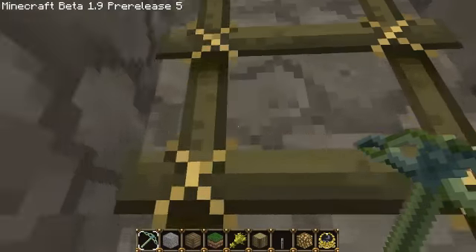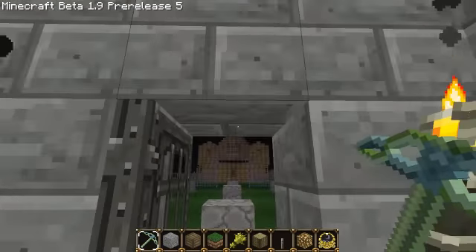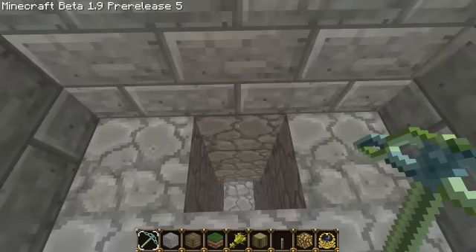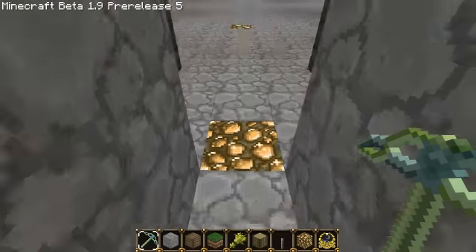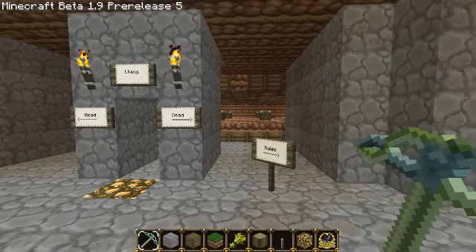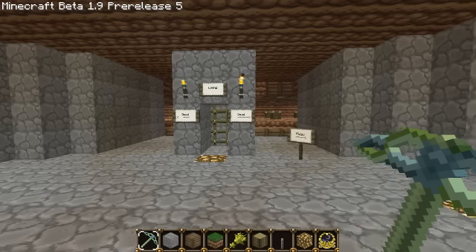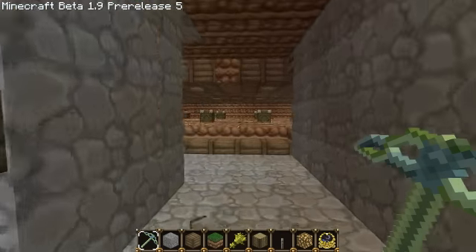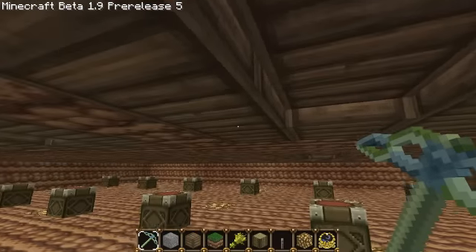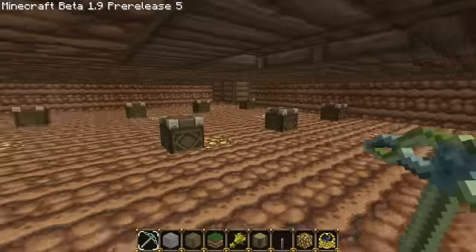And then up top we have the living's entrance. If you don't want the dead given the chance to cheat by simply walking out this way and ignoring their bed during the daytime, you can just have ops spawn the living into the play area near their house instead. That way, the only way they really get out is if you blatantly cheat by smashing open your bed or something like that. But anyway, you can just stick to the honor system if you'd like.